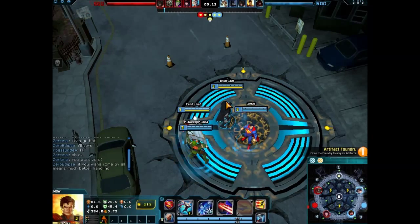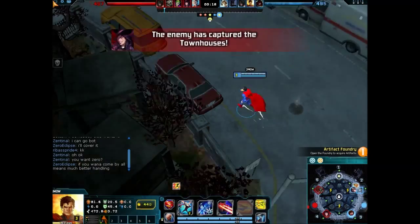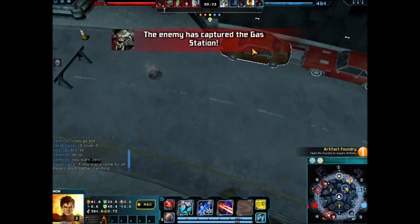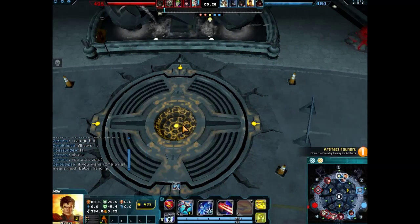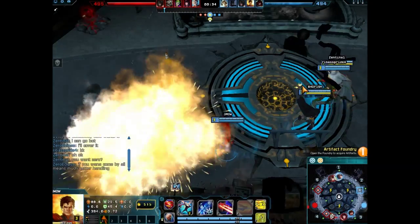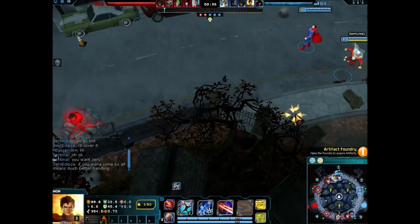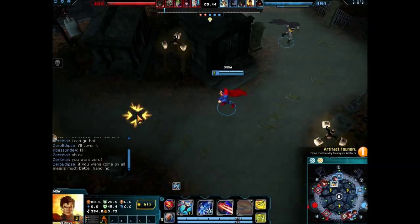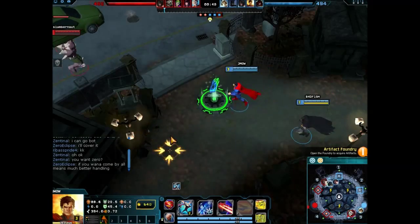We're doing the famous four-up, one-down strategy, where four people go up and one person goes down to do the bot lane. I'm not too much of a strategy expert in terms of ganking and stuff. There are some terms I still don't understand, but you can kind of guess a lot of times. You kind of get the strategy once you play around a bit.